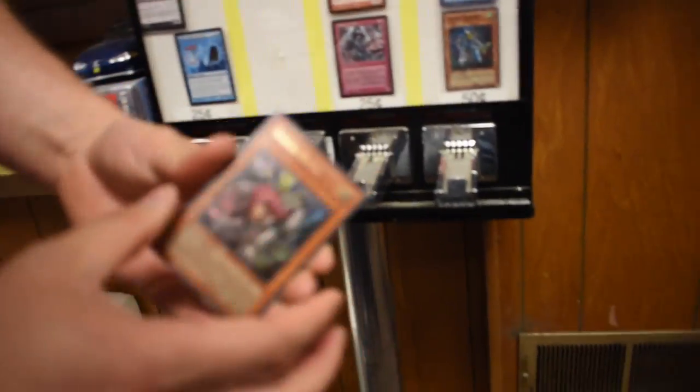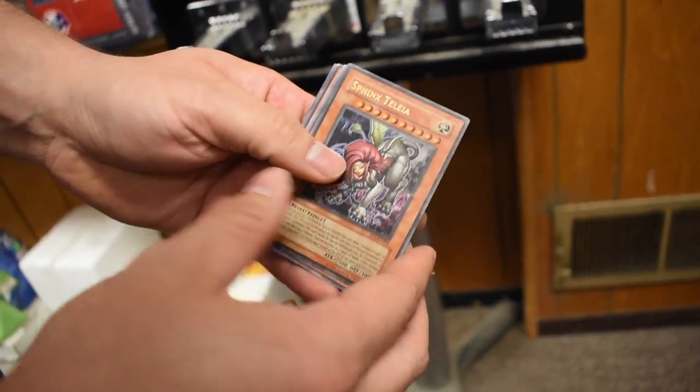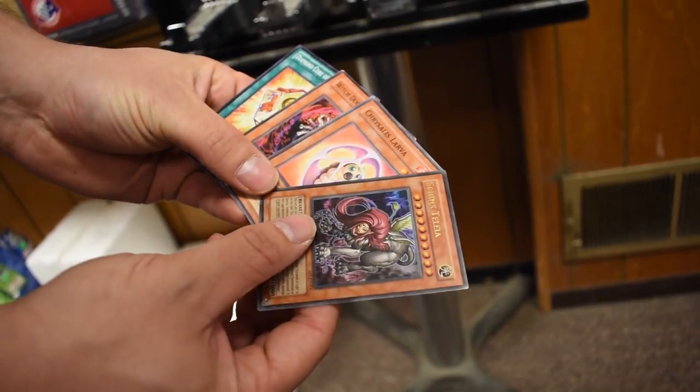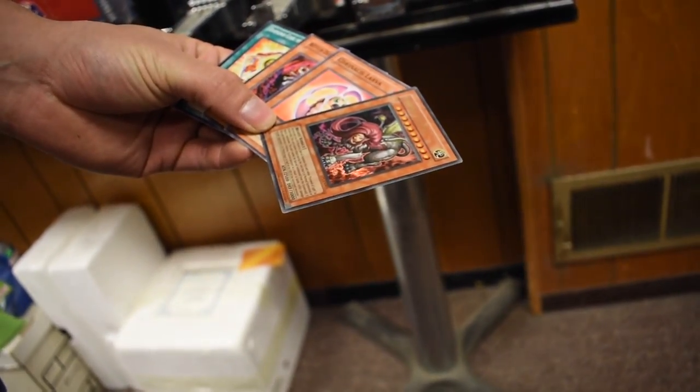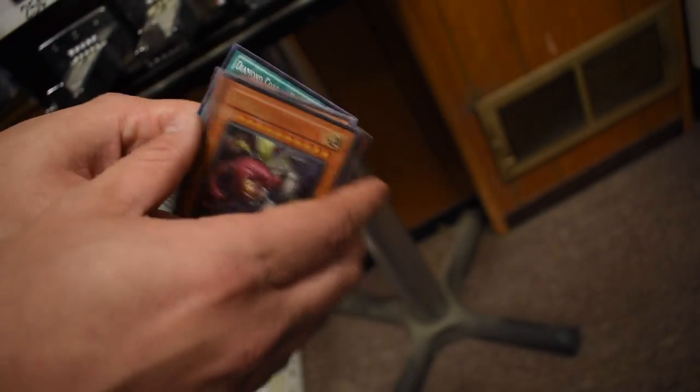We're getting some - we got an ultra! Let's focus in on that. We got a Sphinx. So looks like you're getting one rare every five pulls, but we're getting rare on the first pull. So there we go, that's like hitting the casino on the first rip. You just walk in and hit it on the first one.